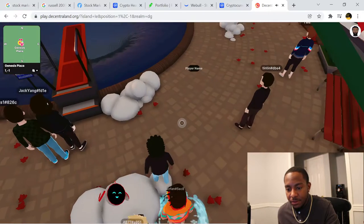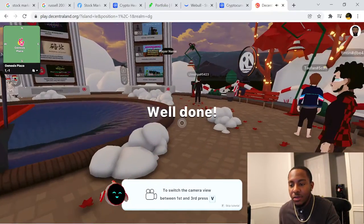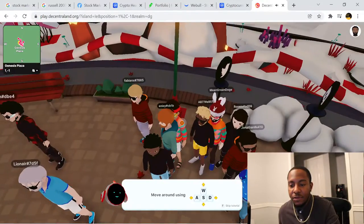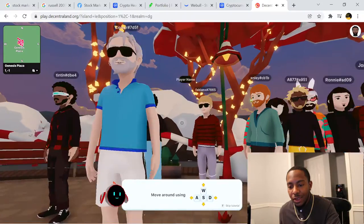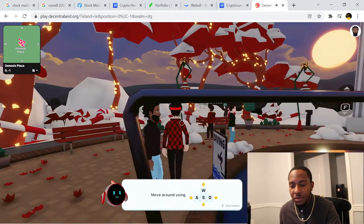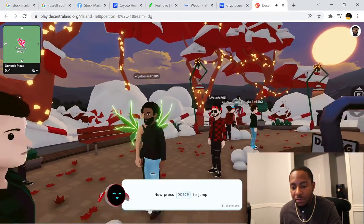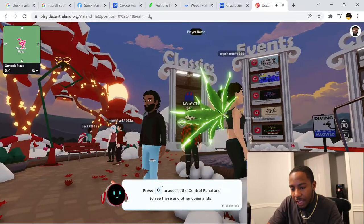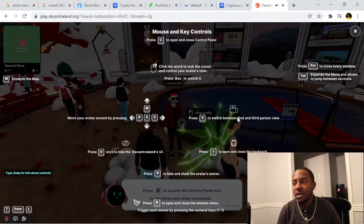To switch the camera view between first and third person, press V. I personally like third person view. When you start, you get the option to create your player. You can move around using W, A, S, D and use the mouse to change the view. You can see all these people standing around, probably just dropping in and learning. Press Space to jump. Press C to access the control panel.